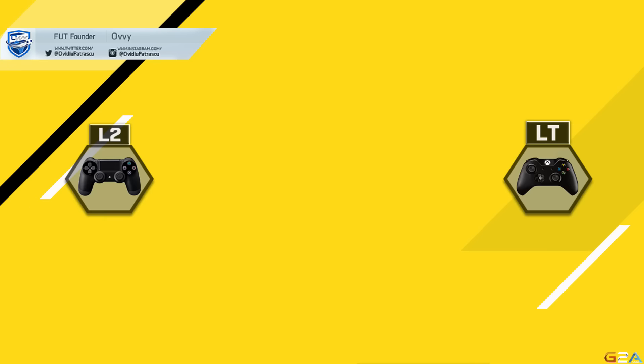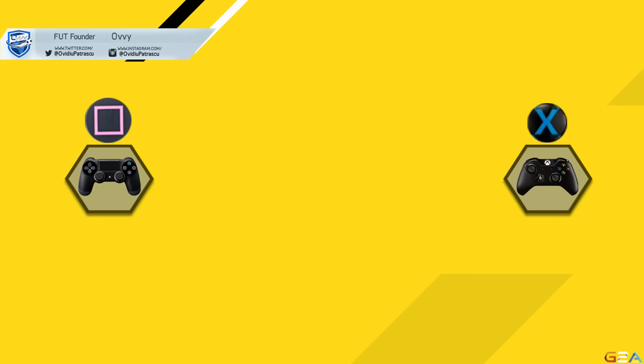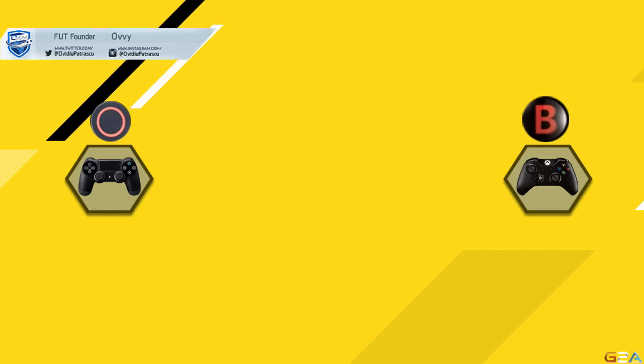To jockey, you will have to press and hold LT on your Xbox or L2 on your PlayStation. To do a standing tackle, press B on your Xbox or Circle on your PlayStation controller. For a sliding tackle, press Square on your PS4 or X on your Xbox. For the second man press, use R1 on your PlayStation or RB on your Xbox. And to push your opponent, same as for a standing tackle — B on Xbox, Circle on PlayStation — but press them while running.